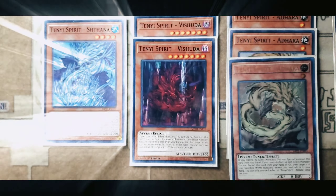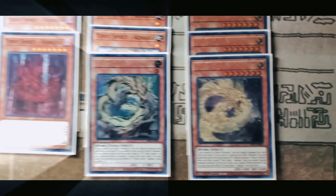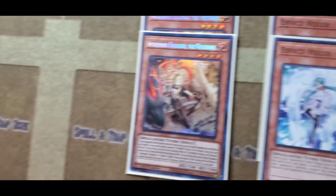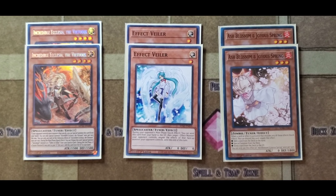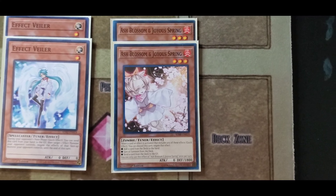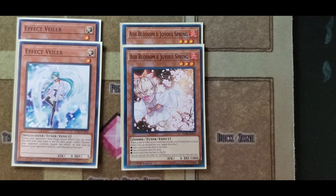The Tenyis: Ashuna — two copies, three Adhara, and three Ashuna. Let's float on downward. You have to have the two copies of Incredible Ecclesia, two copies of Effect Veiler — it's not that powerful but I still dig it — and two copies of Ash Blossom, yes indeed.